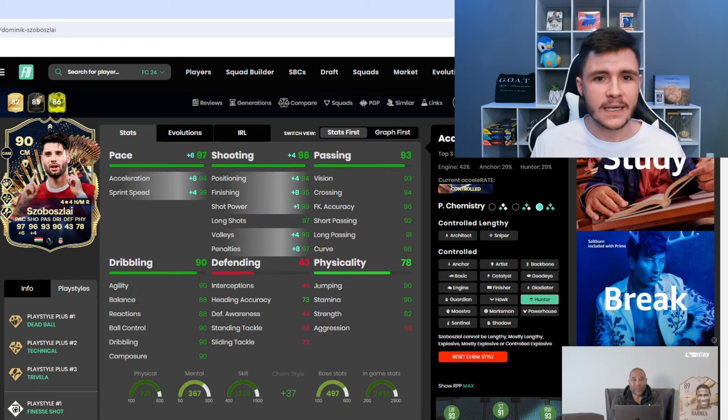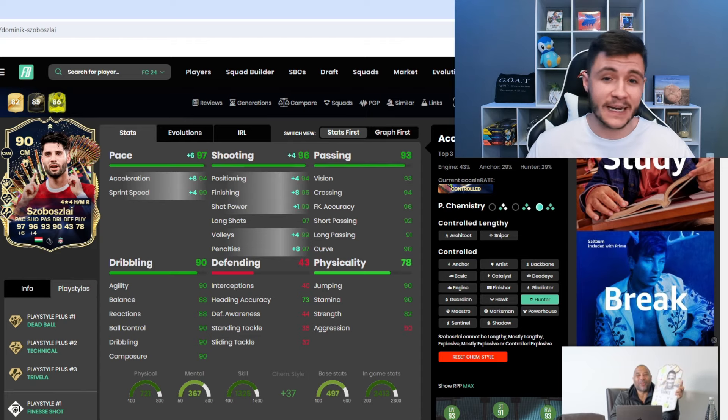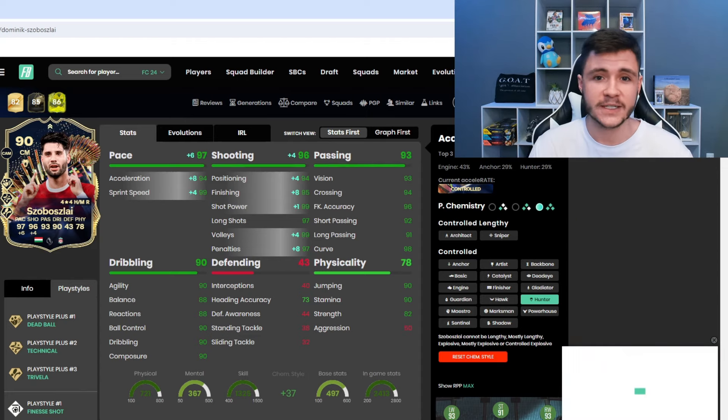If you do want to incorporate him as a center attacking mid or center forward, the hunter isn't a bad option either. With the hunter, we are going to have 97 pace with 94 acceleration and 99 sprint speed. And it's also going to give him 96 shooting overall, 94 attacking positioning and 95 finishing. With those stats, I think that he can make a fantastic center attacking mid in game.